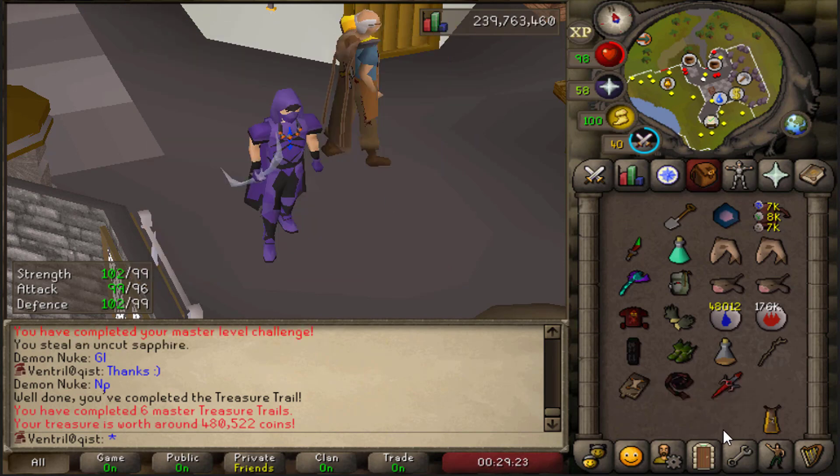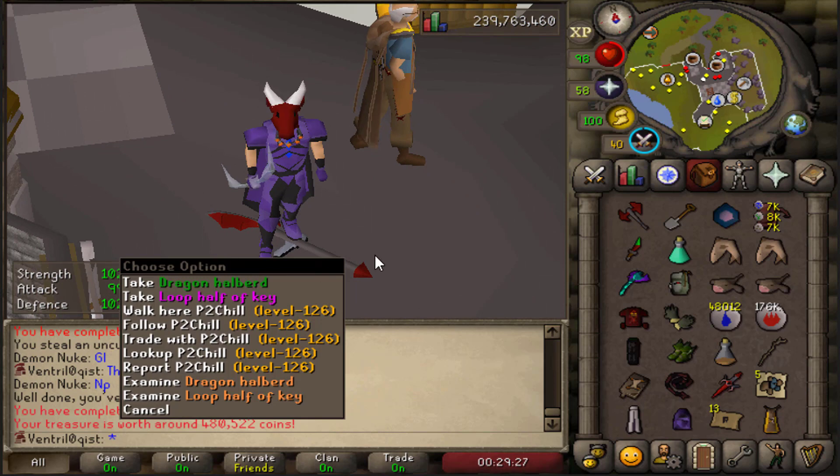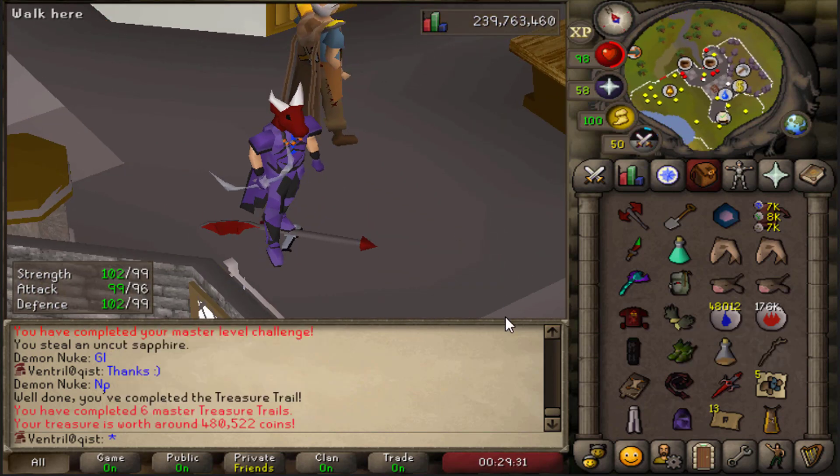Old Demon Mask, Robe Bottom of Darkness - two uniques in one! Hell yeah, I'm actually quite a big fan of the Old Demon Mask. That is beautiful. Some standard alchables as well, so not too bad. I'll take it - two uniques!